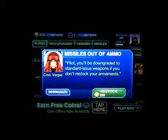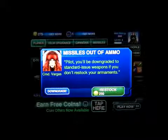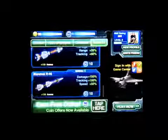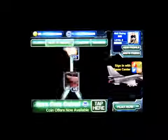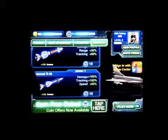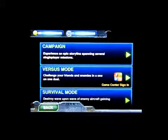It's gonna be a little difficult because you've got to use the accelerometers and I'm gonna try to keep it in play. You can get more coins, you can buy coins, and you can equip your plane with missiles. Here's your planes, here are your tech upgrades, cannons, and your missiles. You can get your missiles and load them up onto your aircraft.